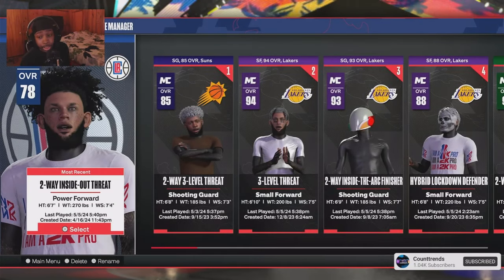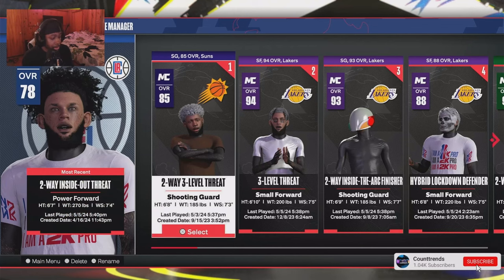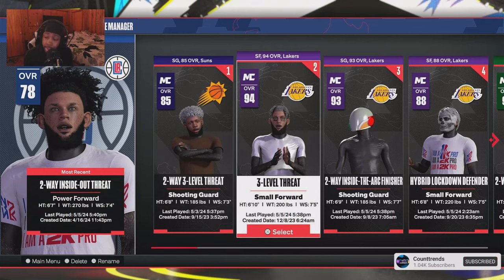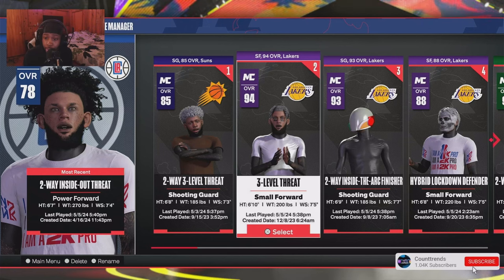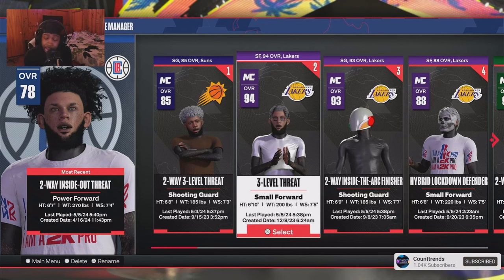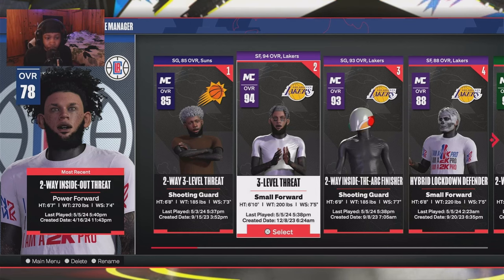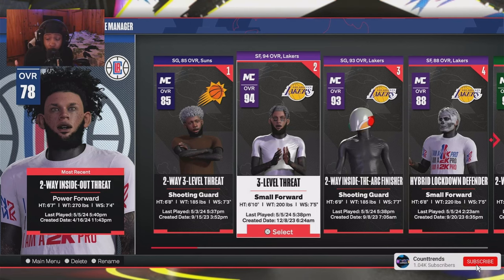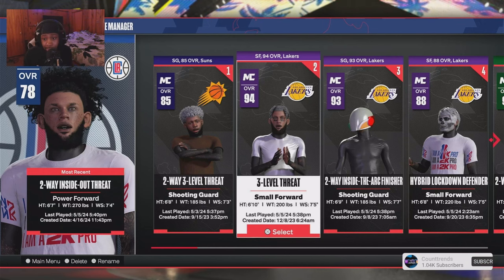Let's jump straight into the builder. First things first, we're going to start off with my 6'10 ISO build. This is basically the build in all my viral videos — this is not my main go-to build but it's the funnest build. This is the build that's been going viral, which is my 6'10 three-level threat.